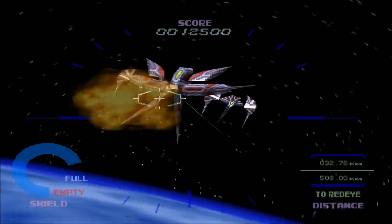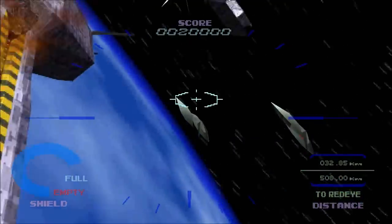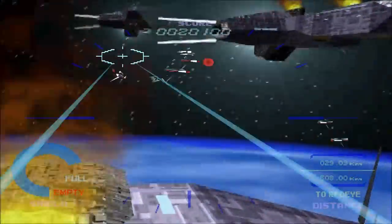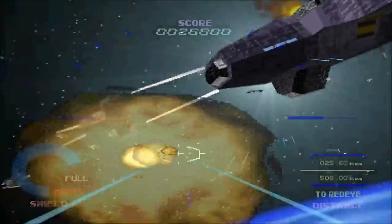Located enemy flagship commander. Pursue and engage. Geosword, come in Geosword. This is Team Leader. Take the right one, Geosword. I'll take the left one. Over.